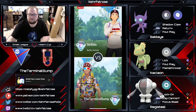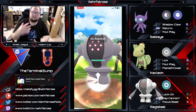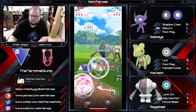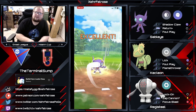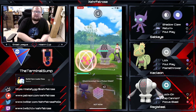Kecleon has a very nice moveset that actually reflects its ability in the game, where it can basically become most any type. It's got foul play, flamethrower, ice beam, thunderbolt — a bunch of different moves. The Terminal Sump has decided to go with flamethrower and foul play on this particular Kecleon. He starts off with the save line and looks like he's going to play out the Registeel lead.